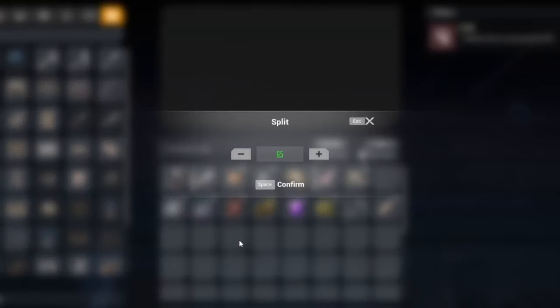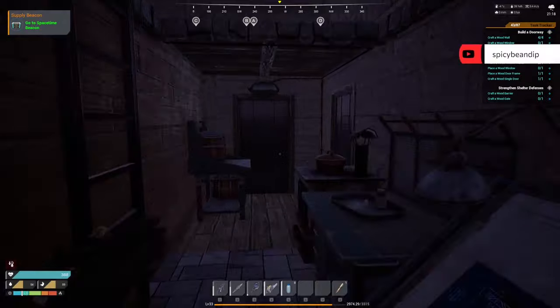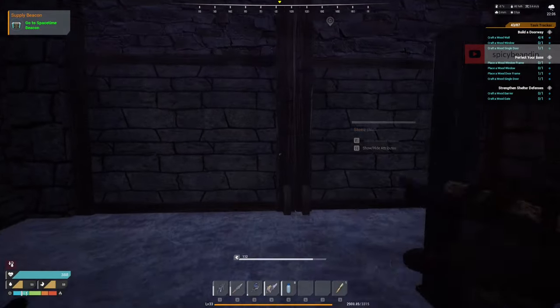Number three: another small tip that doesn't seem obvious right away. If you want to split items and stacks in your inventory, hold right click and drag them into an empty box. You can then split them evenly or type the number you want to split.